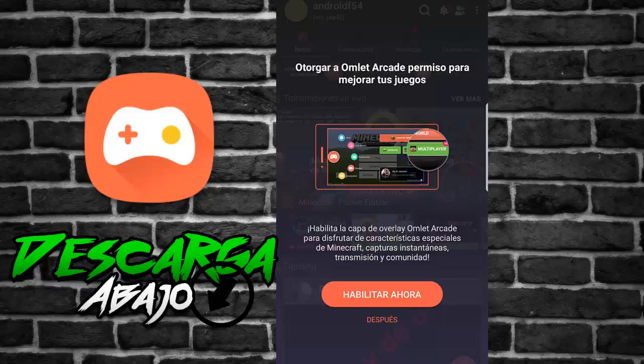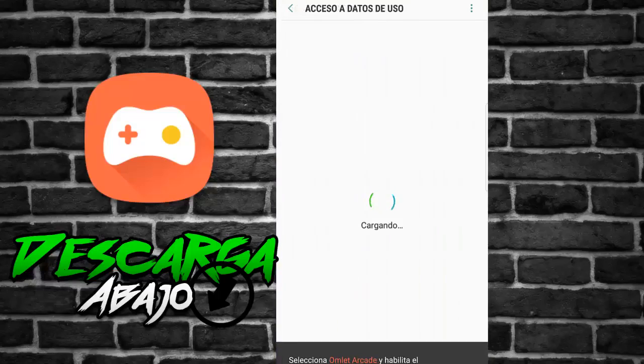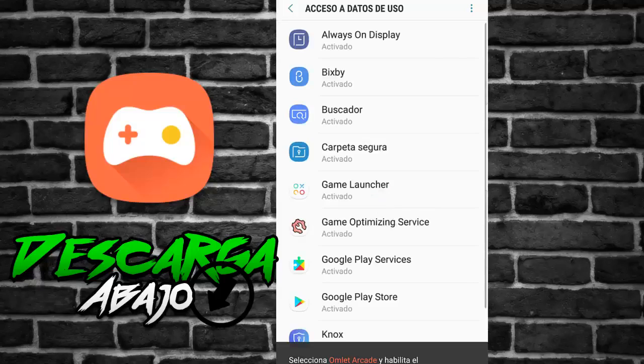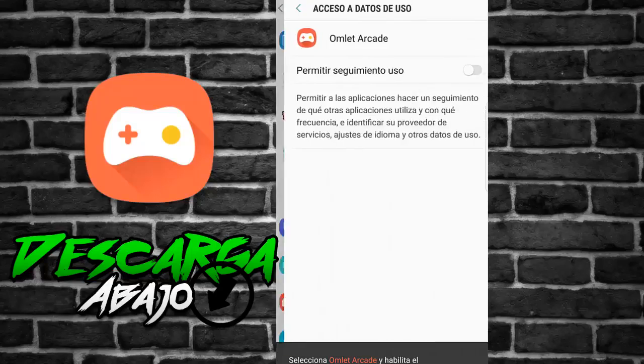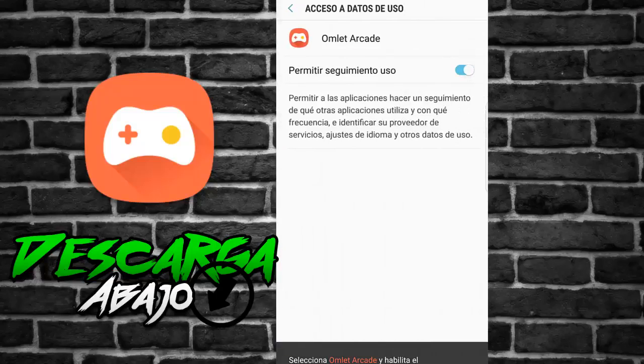Ahora nos pide que otorguemos permisos. Le damos aquí, nos va a abrir una pantalla y tenemos que buscar la aplicación para darle permiso. Solamente le damos acá y vamos a conseguirle permiso para que esta aplicación pueda funcionar. Ya le dimos permiso.